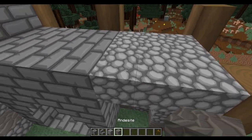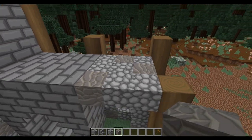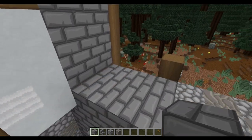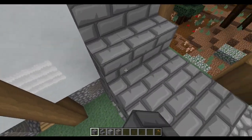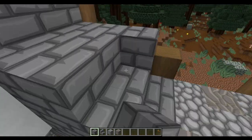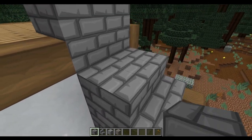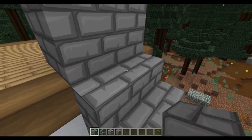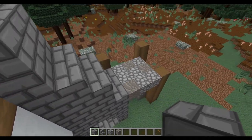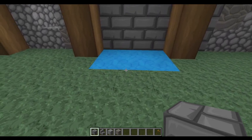With these stone bricks we're going to go back to the cobblestone and fill in a little roof on this section, then using some andesite mix in some of those blocks as well. Now we're going to link up from this stone brick section to the rest of the chimney breast by doing a three by three section that's going to be two high, then a three by two section that's just going to be one block high, then two blocks high which is just the three here. As you can see that gives us a nice smooth transition into this chimney.